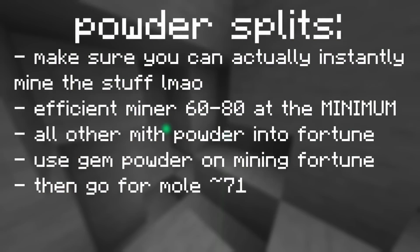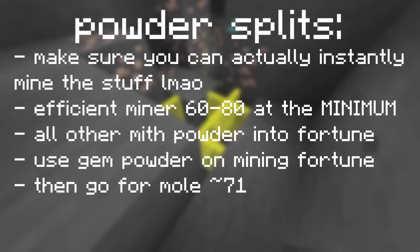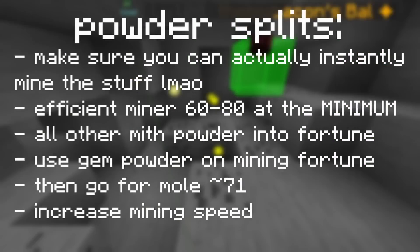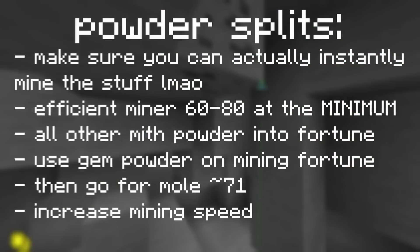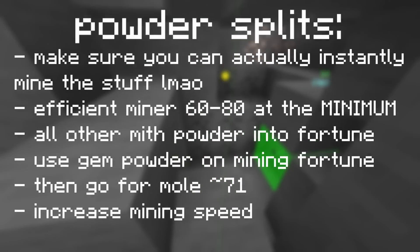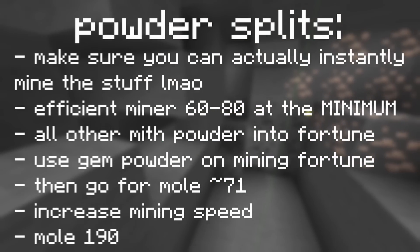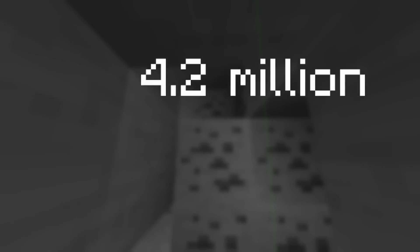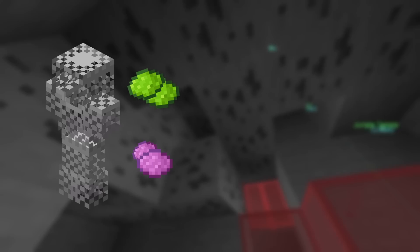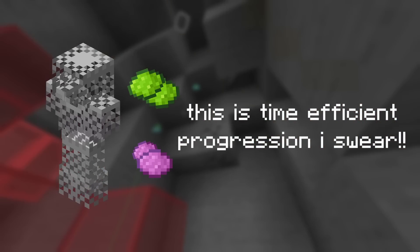After that, you're basically maxed for this, but there are two more things you can do with powder. First is increasing your base mining speed — remember, in the magma fields using a battle pet — to 7.5k. This allows you to instantly mine hardstone while jumping and falling, which is quite useful for getting to veins located above or below you. After that, level mole as high as possible. Because of these powder splits, I'd recommend starting this method with a minimum of 4.2 million mithril powder and around 4 million gemstone powder. Do not be the person in sorrow with 2 million powders of both types saying they're doing a meta method.